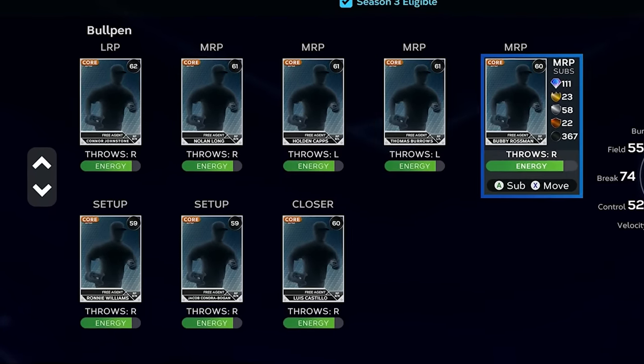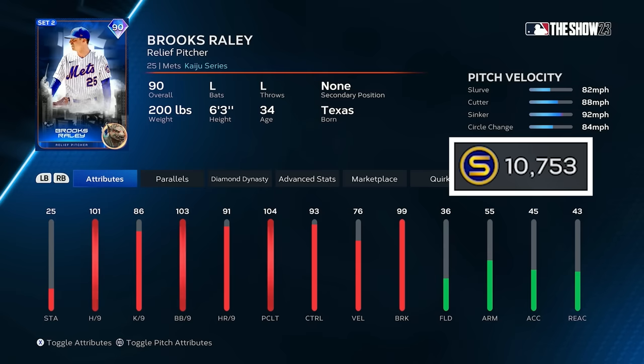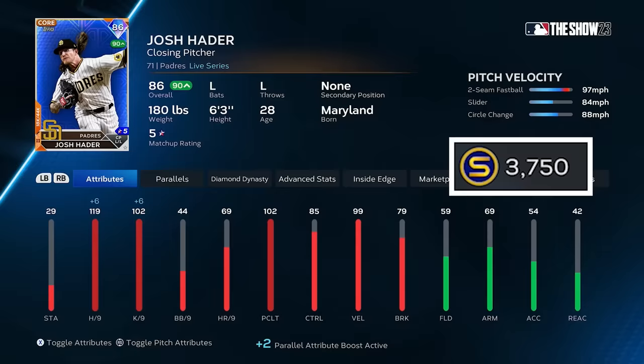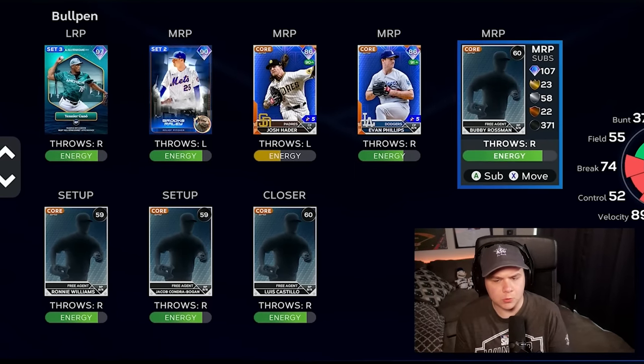Now we can get to work on the rest of the squad. I'm gonna attack the bullpen. I am gonna spend some stubs on some relievers that I like. So I'm picking up Yenia Cano for a little over 11,000, and I'm also securing a lefty, Brooks Raley, for a little under 11,000. Then I'm gonna go with Josh Hader for 37.50, and that's gonna be the same price on Evan Phillips. Those are four arms that I'm comfortable with.